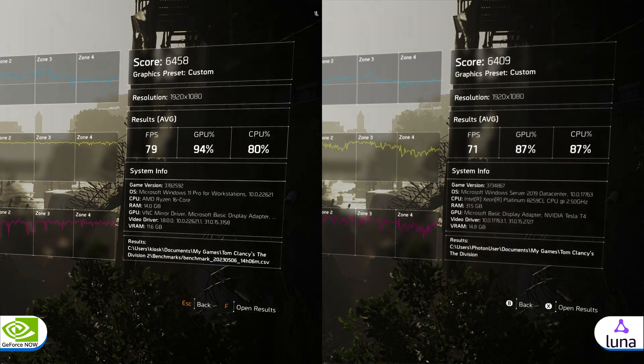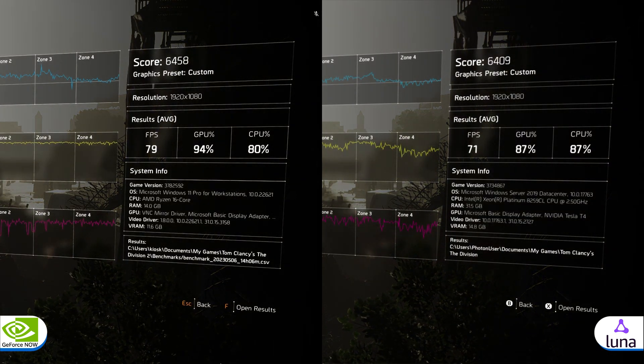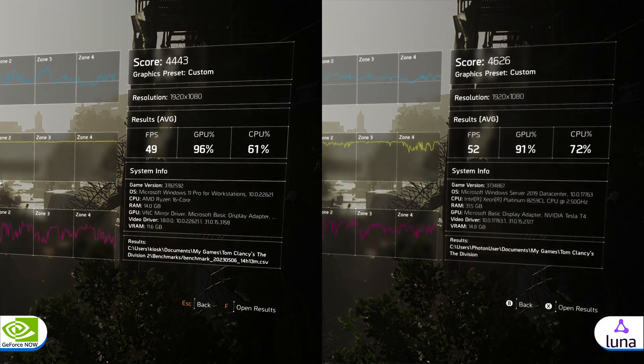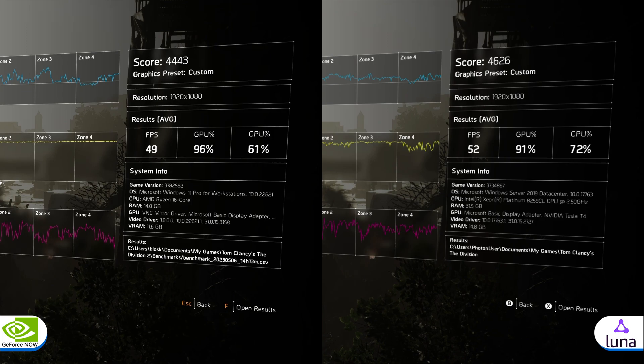GeForce Now won the default settings test, not by much, but Luna won the max settings test — again, not by much. It was a close call all around. These results were very interesting.